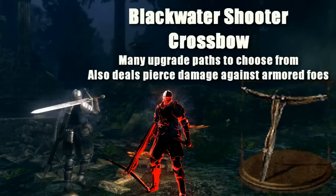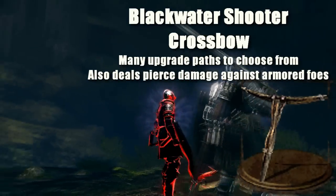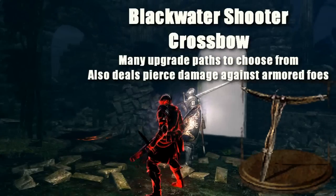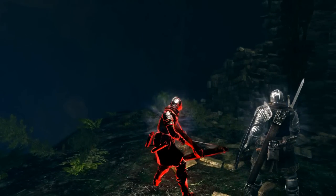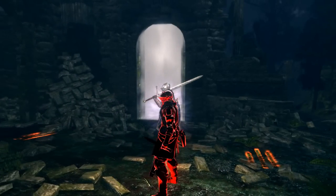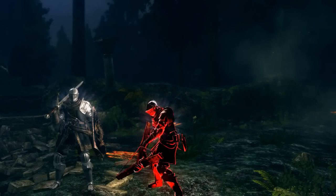He's got the Blackwater Shooter here — really an underrated weapon, with the amount of pierce damage. And even when it's in Dark Steel, it does prong damage as well. Not a lot of people use this in matchmaking, but when people do and they actually know how to use it correctly, it'll really surprise some people.